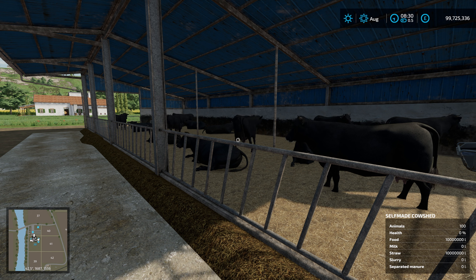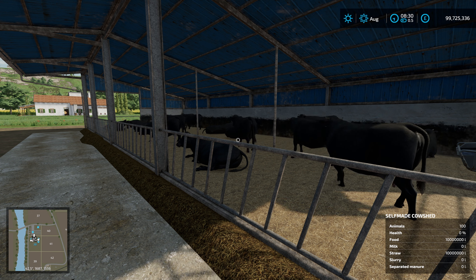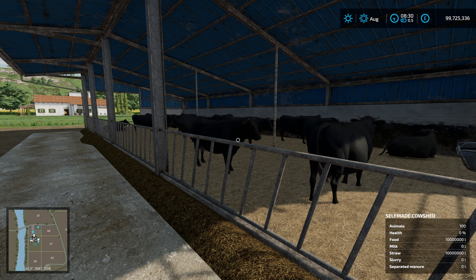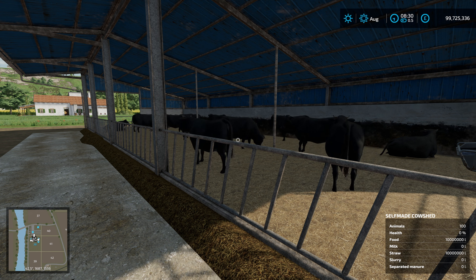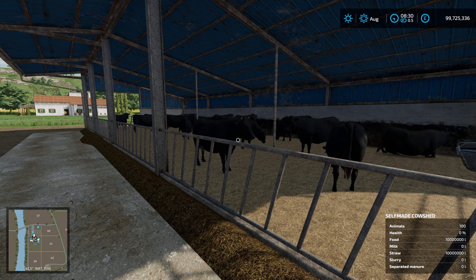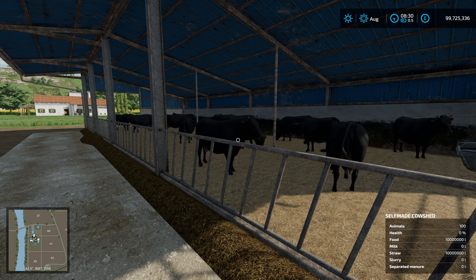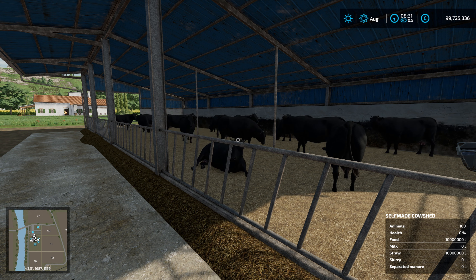Beef cattle are not as good as dairy cattle — in fact significantly worse — unless you do something with the outputs from the animal. Then you can turn them into something very profitable. Maize Plus is not really about making money; it's about bringing realism to the feeding you provide to animals. It is up to you — you could reduce the food consumption to account for the increased cost of feeding. As part of creating Maize Plus, it wasn't possible to do all of that balancing because it's an open world economy with so many factors. Using a BGA suddenly makes these massively profitable animals. When we get to Terra Life this will all be balanced and accounted for, because it will be within individual maps — a closed system — giving us much more control.